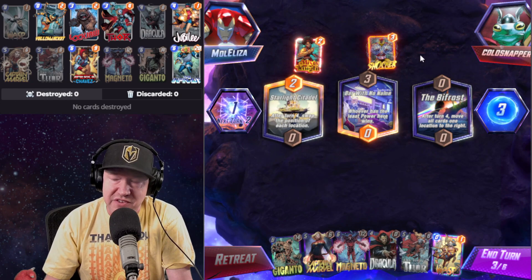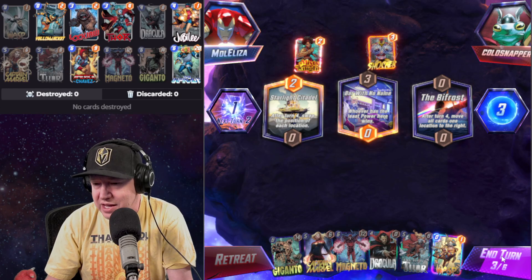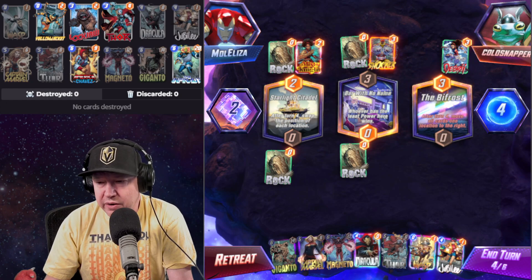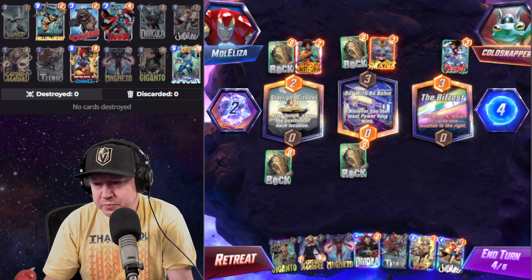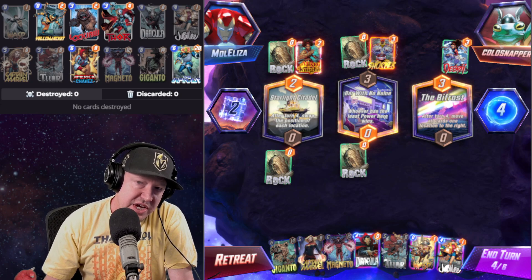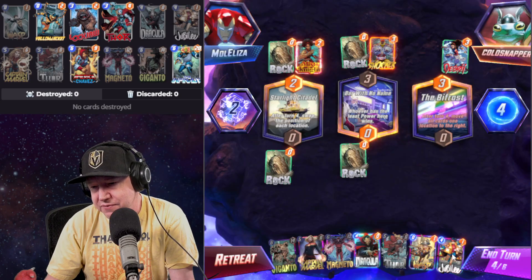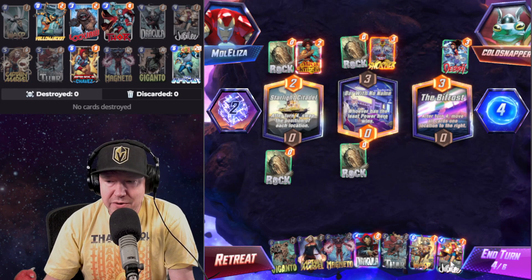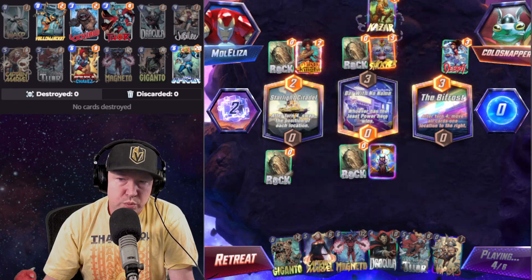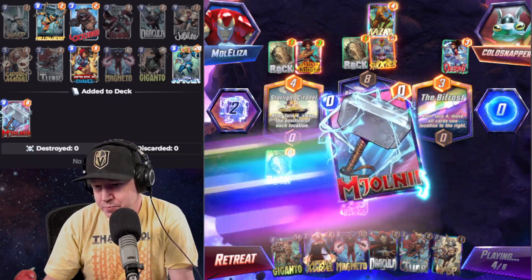Everything's going to shift over with Bifrost anyway, so we want to avoid playing anything into lane one for now. Let's see — do I want to do Dracula or Lockjaw? I've got Yellowjacket, Lockjaw, Thor, and it won't pull America Chavez, so this would be like a 50/50. Let's just have fun with it. Everything's going to shift over with Bifrost — hoping for Infinite. We got four, we'll take it.